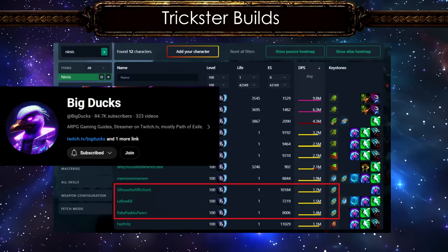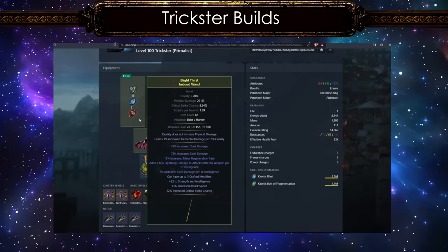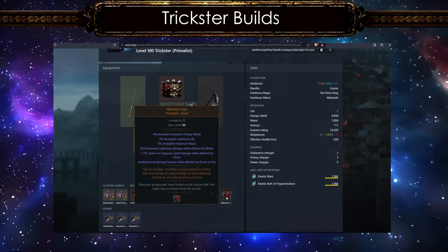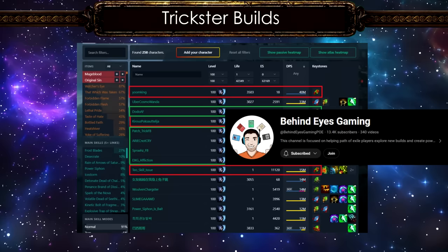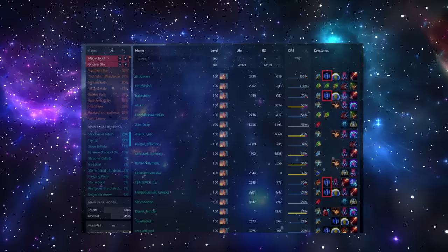With Trickster there's a pretty powerful big DPS build going around — the Power Siphon and Kinetic Bolt of Fragmentation builds. They won't show up at the top because it uses shenanigans with Nimis by staying on top of uber bosses while firing. It's quite laggy but powerful enough to get nerfed in a future expansion. Then we have the typical Flicker Strike and Frostblades Tricksters. I would recommend checking out Behind Eyes Gaming's build guides for Frostblades Trickster.